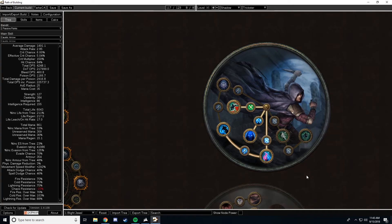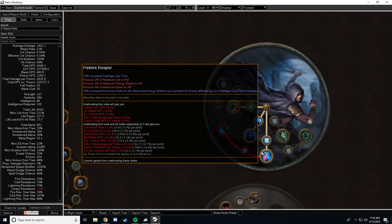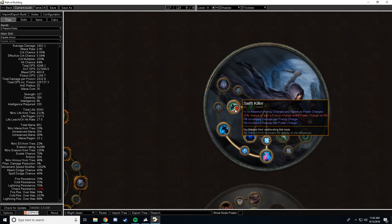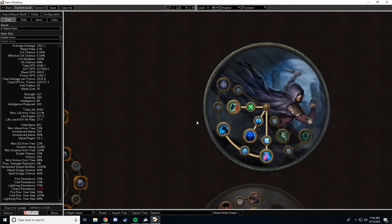For the Ascendancy, I recommend the following order: first go Patient Reaper, then Weave the Arcane, then Prolonged Pain, and lastly Swift Killer. Getting Weave the Arcane is actually a pretty pivotal point in the build, as you should be able to stop running Clarity and start running Despair at that time.